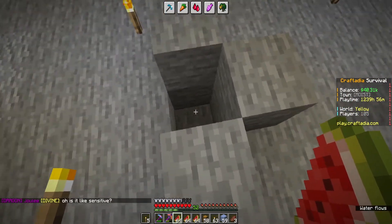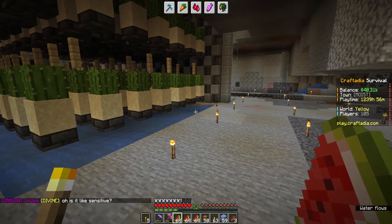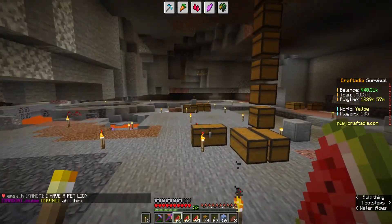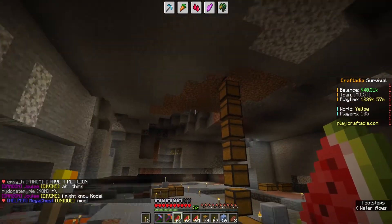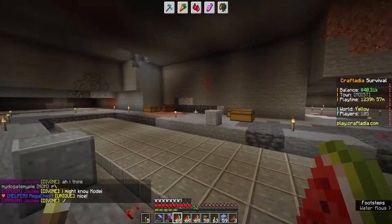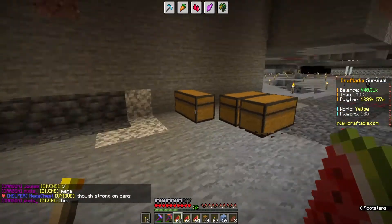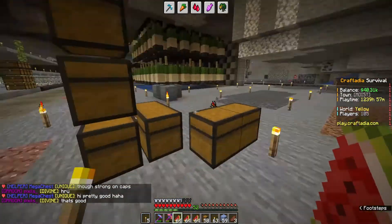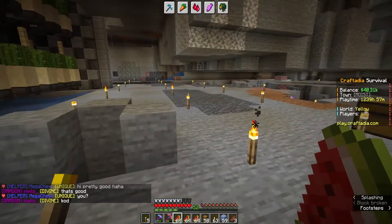I need to hook up the tunnel here to the little hole I have set up over there to flow into this, then build up all these chests, flow them all around, maybe put some item filters in there so I know what I'm filtering. I don't know if I'll actually have this section as item drops - I might just have it as personal storage. I'm going to put in a little tunnel, flow it up, flow it around, and I'll come back when it's done.